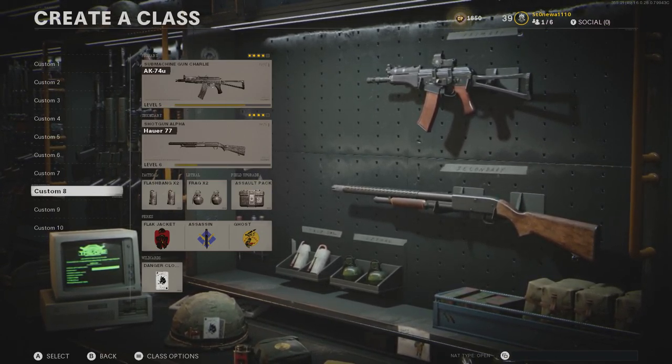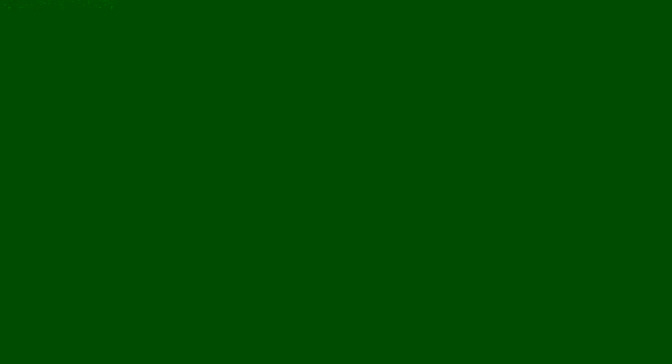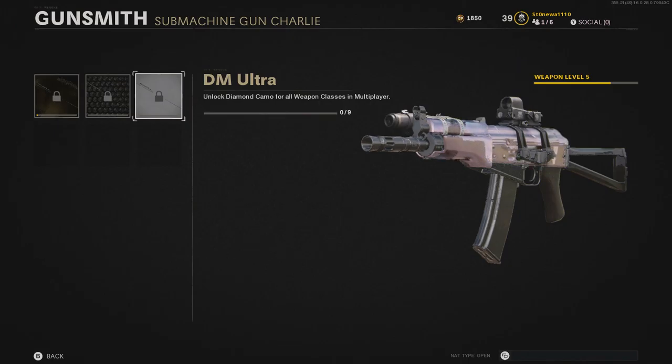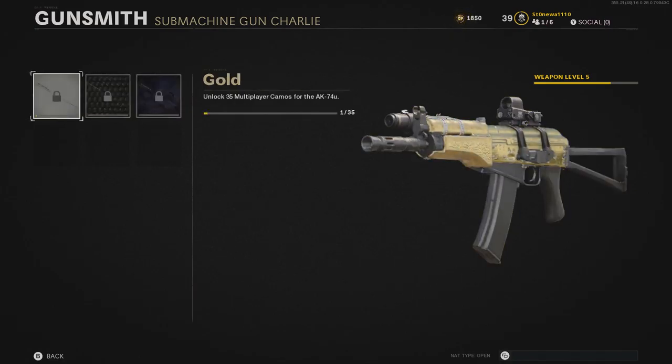The nice thing is you can preview any of the camos, all the way down to gold, diamond, and DM Ultra — this game's version of Damascus. There could of course be other camos added later, similar to the obsidian camos in Modern Warfare. I'm also hoping for reactive camos, and this one being animated could point towards those coming at some point.